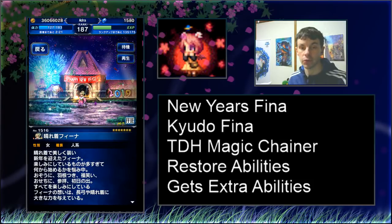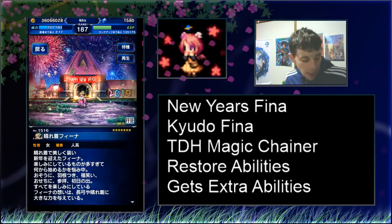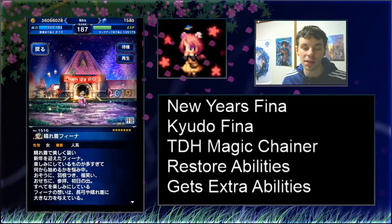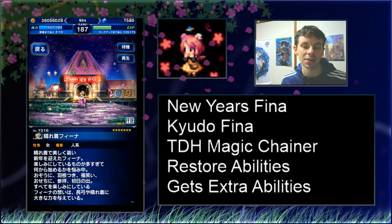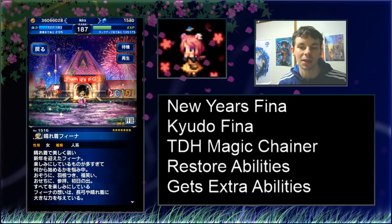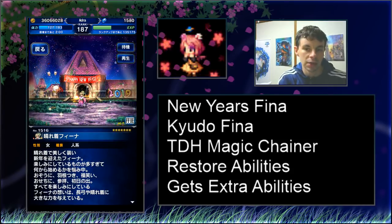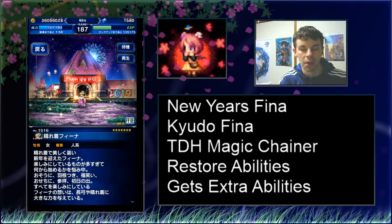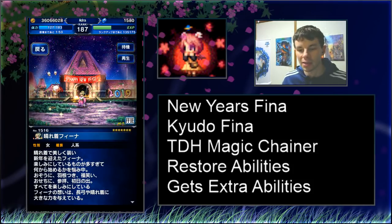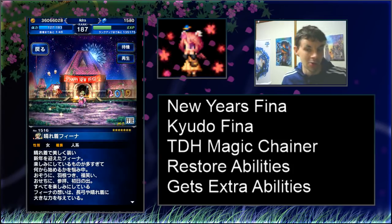Hello everyone, and welcome to the first unit review of 2019. There's only one way to start off 2019, and that's to review the unit celebrating it. I would consider this to be the first new unit of 2019, and that is Kyudo Fina — also known as New Year's Fina or Kimono Fina. There are many different names for her, but she's basically themed around Japanese archery, so I'll just call her Kyudo Fina.